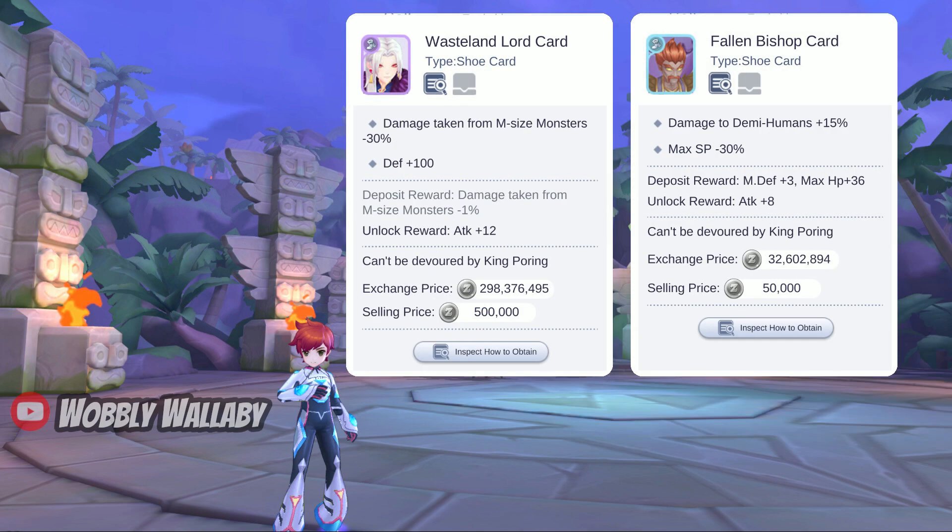Some popular PvP cards for shoes include the Wasteland Lord card for reduced damage taken from players, who are all medium sized. Also for the Fallen Bishop card, if your target becomes a dragon, then the damage to demi-humans will be negated. Overall I think for PvP, this dragon card is fantastic.